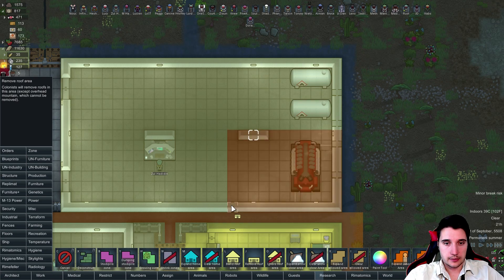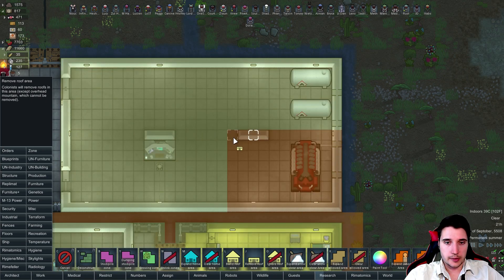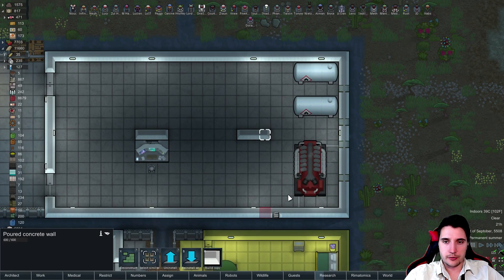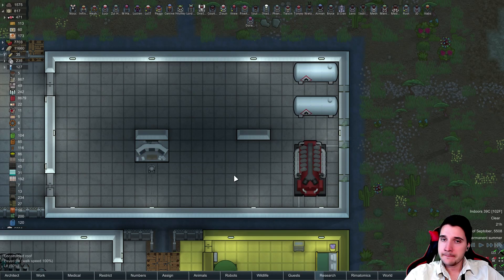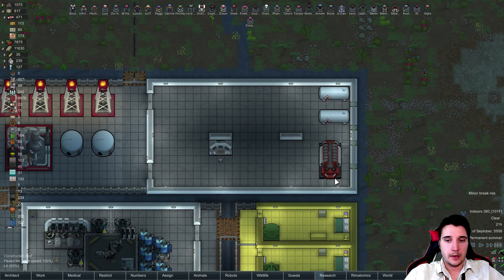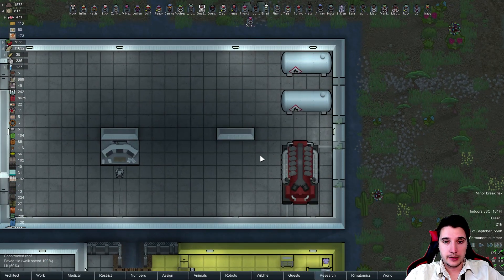Let's go ahead and remove the roof area over here. Maybe something like that. Let's remove the roof area there. Actually, let's keep it that way, I think. Remove it here as well. We're just gonna do some restructuring. We're gonna get rid of that, get rid of these over-wall vents. We're gonna set this as outside zone, but of course that's gonna need a lot of rework.